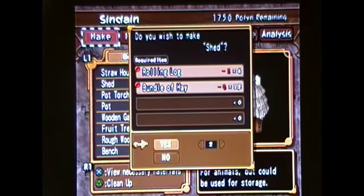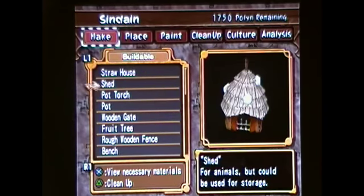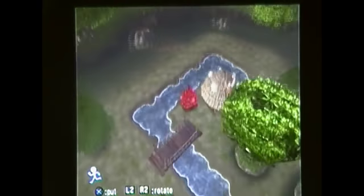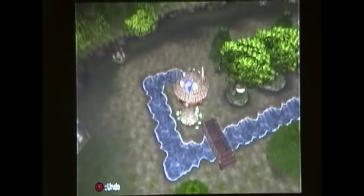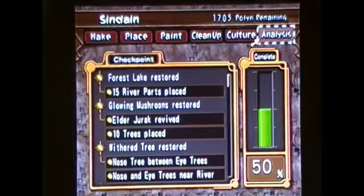Alright, so I'm gonna make a shed here. That's right — make a shed. And I want to place it. Can I place it over here? Yeah, there we go. That should do our Culture Point requirement. Yes, that's 30 Culture Points.